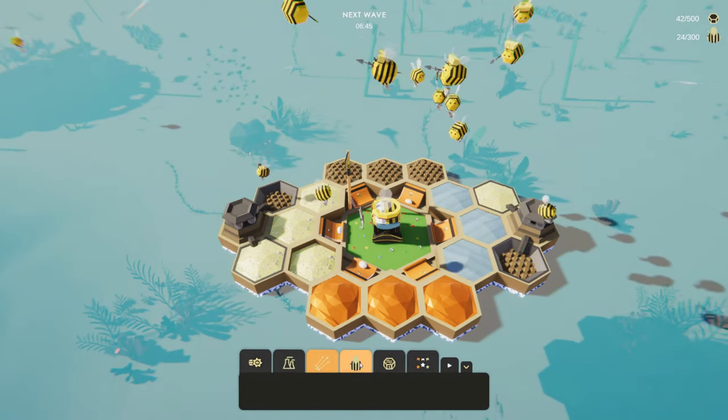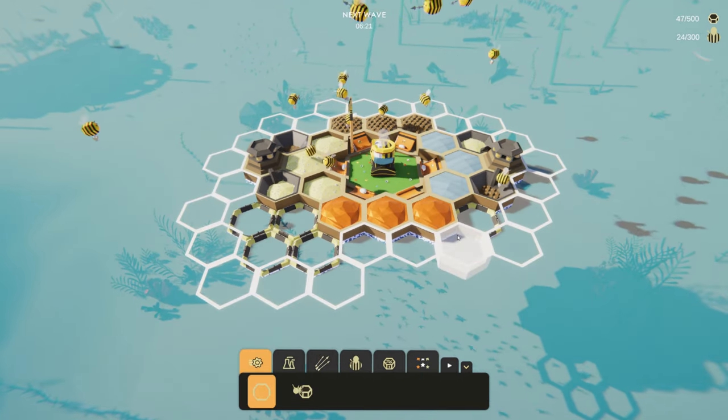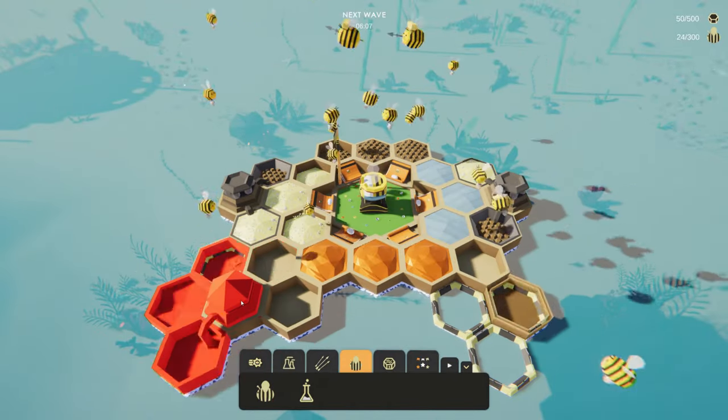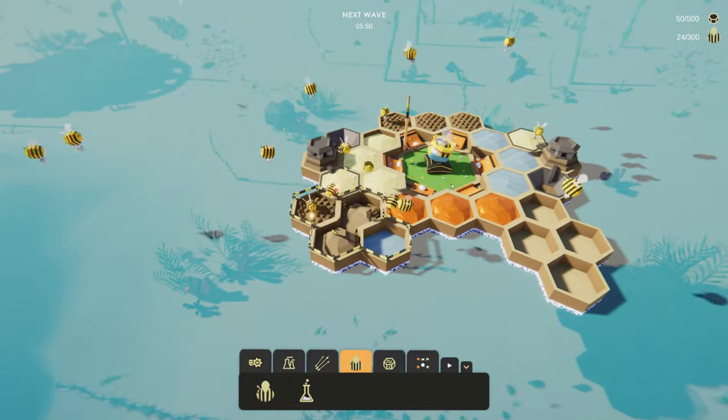In the game, you need to build a factory that makes the ambrosia. Hard wax is needed to create advanced factories and to research higher-tier items. When bees create wax, it is soft as it leaves their glands; the bees use this wax as it hardens to form wax comb cells. However, in the game you need a factory to create hardened wax.